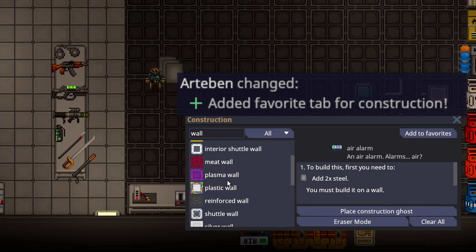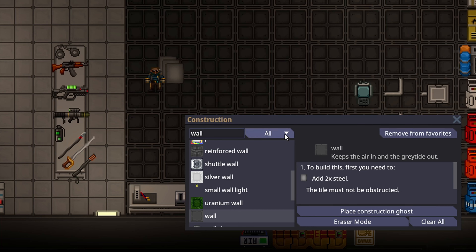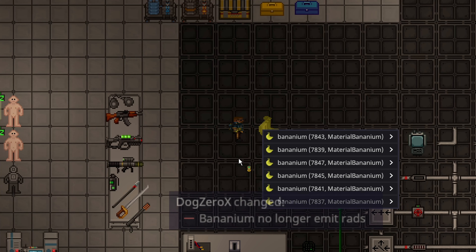You can now add objects in the construction menu to your favorites. If you want normal walls added to your favorites, you click 'add to favorites' and then in the filter tab you can filter by just your favorites to make building things much faster and more convenient with less typing.